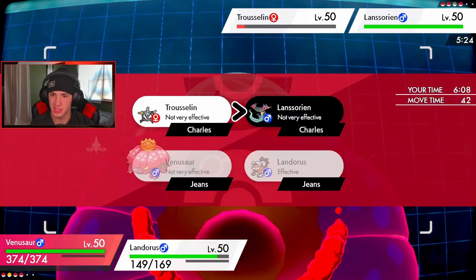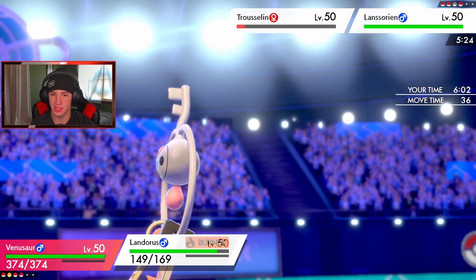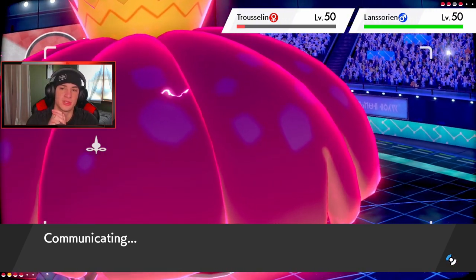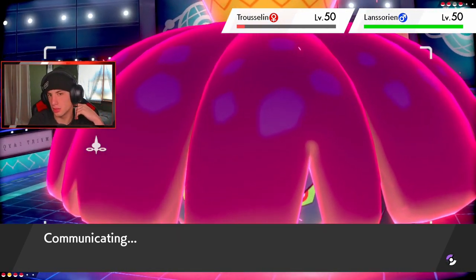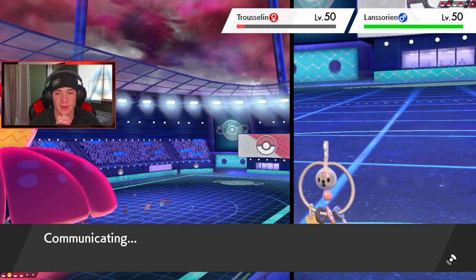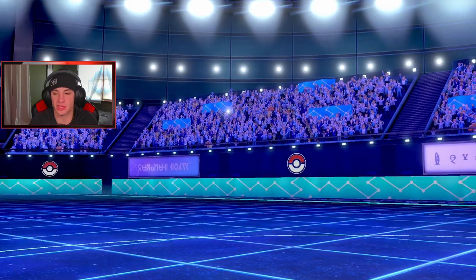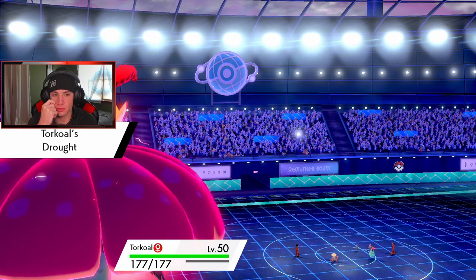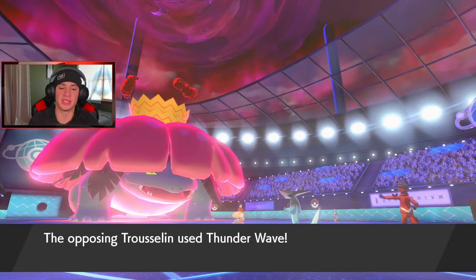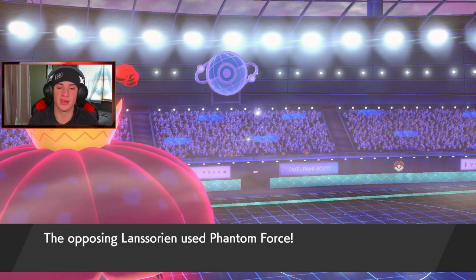I'm gonna swap out Landorus and keep him for the back end later, even though he is burned. Hopefully the opponent has another physical attacker because Dragapult is going to be Clear Body — no way it's Infiltrator Dragapult, nobody uses that over Clear Body. Vine Lash will be able to clean up the Klefki and do a little damage onto the Dragapult slot. We're plus one, the drought's out, we're doubling our speed. Can Klefki outspeed my Venusaur? It can — it has Prankster! Prankster Klefki — paralysis, kind of saw that coming all day. Phantom Force popping.